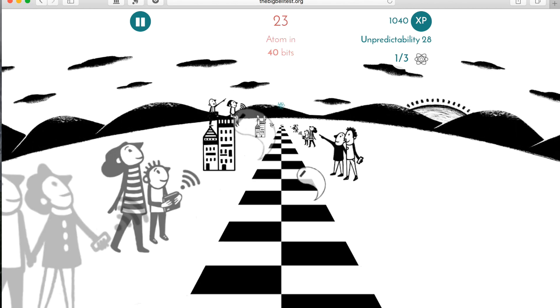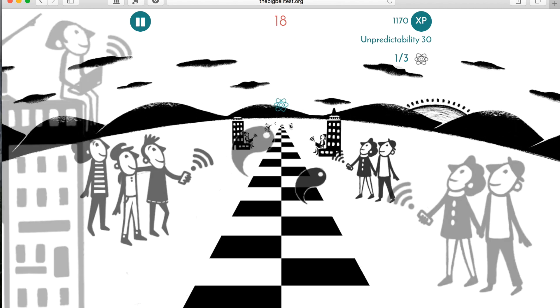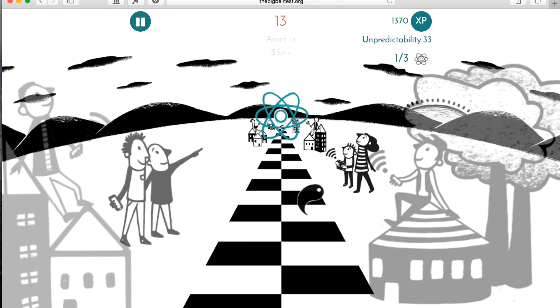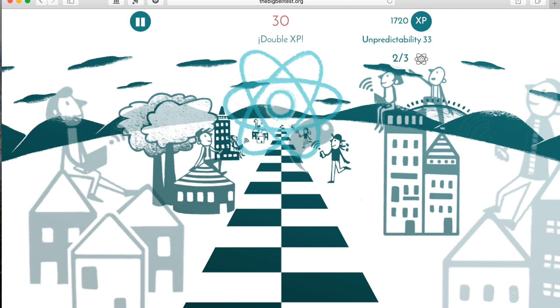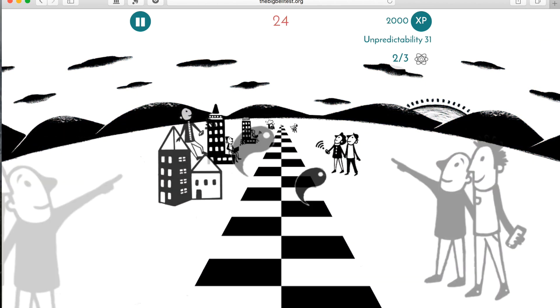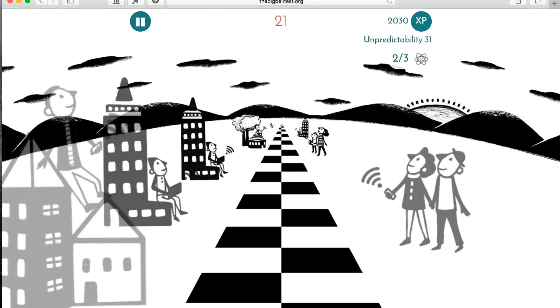You will see that in the upper right-hand corner there's an unpredictability score, which is telling me how well I'm doing. Right now I'm not doing that well. And then there's an experience score, which is telling me how many points I'm earning through this section of the game.